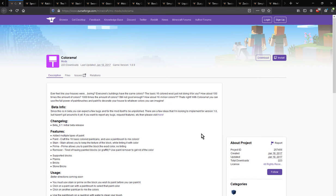Hello everyone, this is UntoDoc2 and welcome to another mod overview. This time on Colorama — a mod that allows you to color planks, bricks and stone bricks. You can use paint, stain, primer, or remove it, and there is a possibility of about 16 million colors.